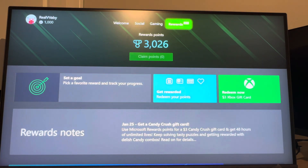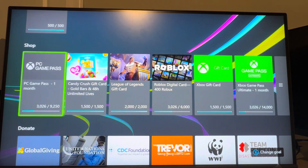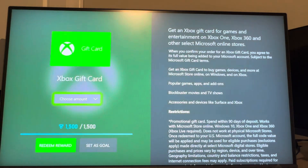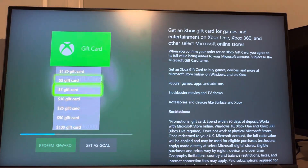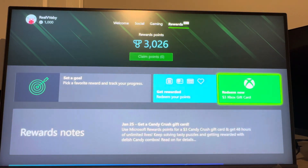Here you guys can see your total rewards. You can set a goal and pick your favorite rewards. Here are some things I've unlocked — I've unlocked some gift cards. If I do an Xbox gift card, you can see the different amounts. I have a $3 one I've unlocked, so it's pretty cool the rewards you can get.